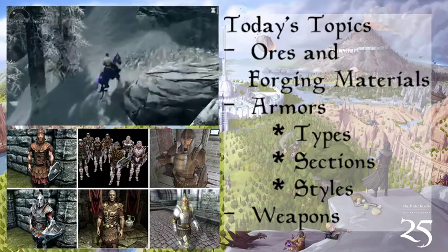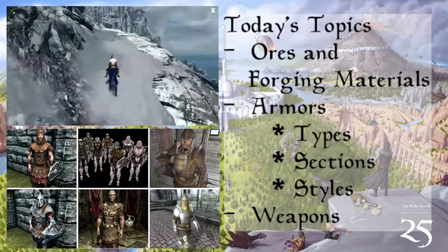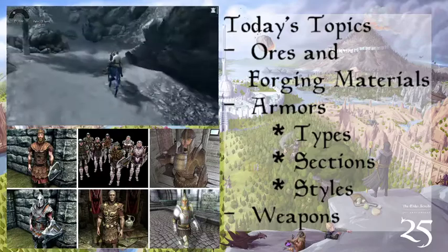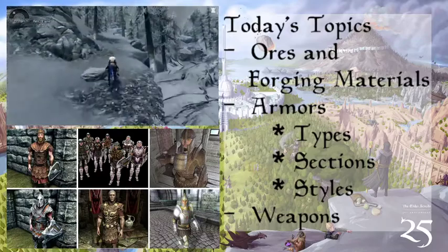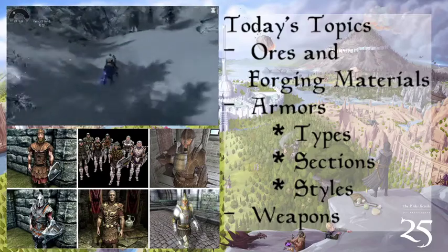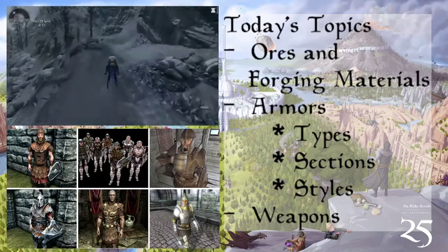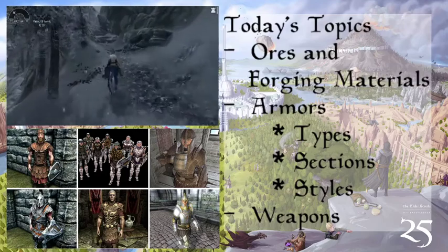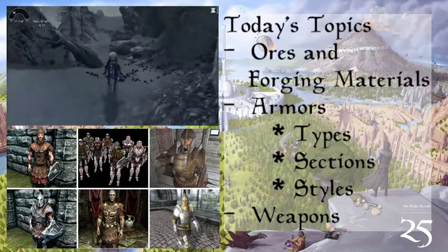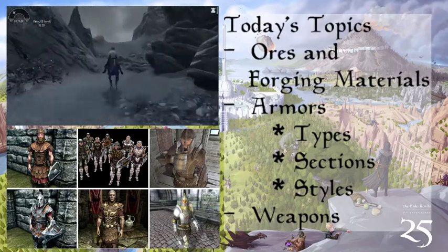In Skyrim there are also many types of Imperial armor but it's more like unique pieces. On the bottom left you can see the heavy Imperial armor made from steel. The helmet — the Guard Horns — is actually a very rare helmet found in only about two places throughout Skyrim. It wasn't supposed to be implemented; it's a special gift for those willing to look for it.